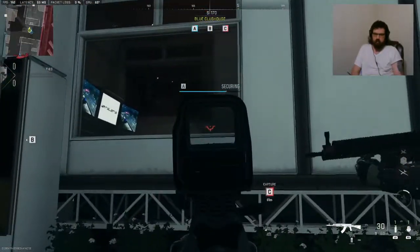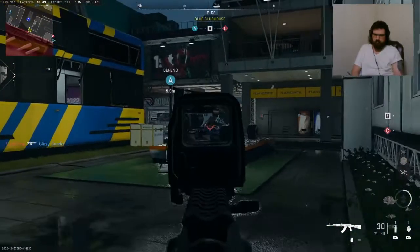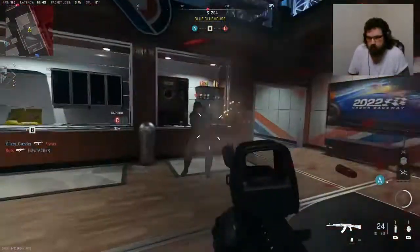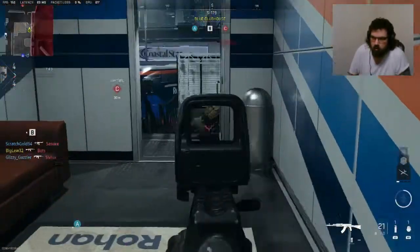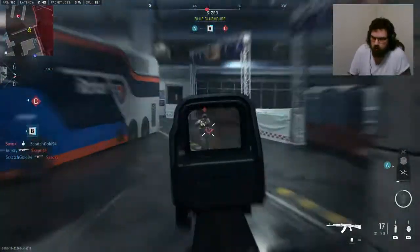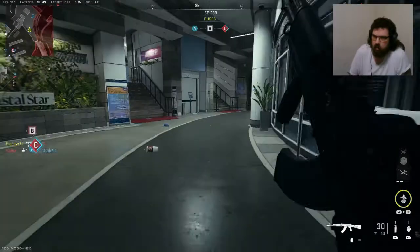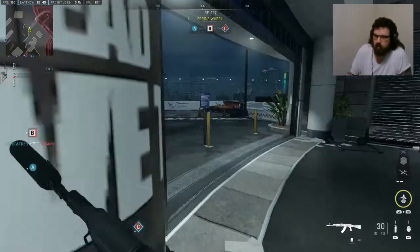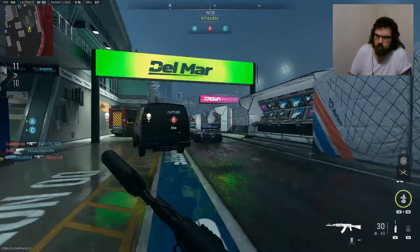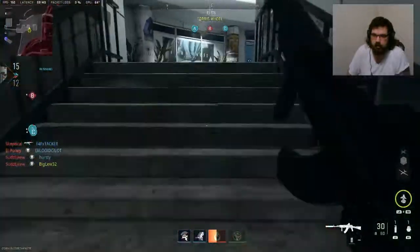We are taking Alpha. Alpha secure. The texture's already bad enough — this shit doesn't look very good. Securing Charlie. We control Charlie. We have the lead. The enemy took Bravo. I just see his laser going all over the place and somehow he still just pegs me like it's nothing.